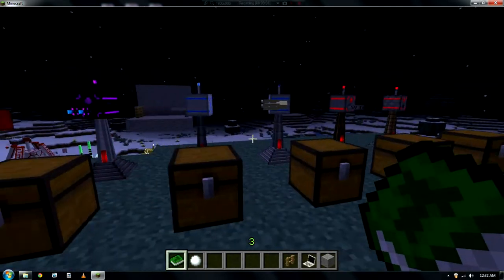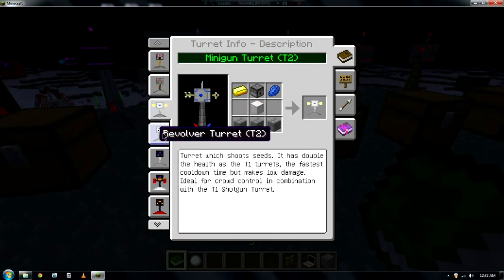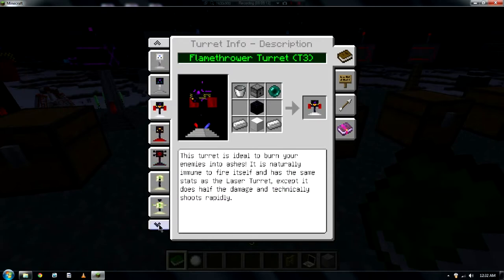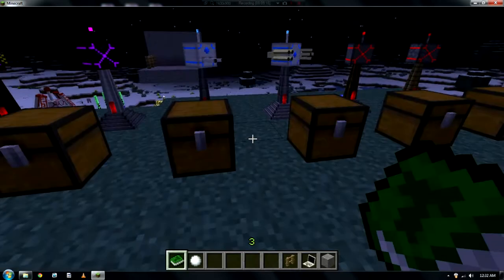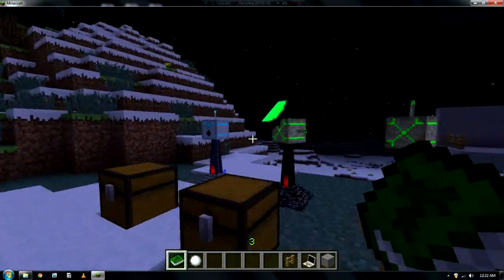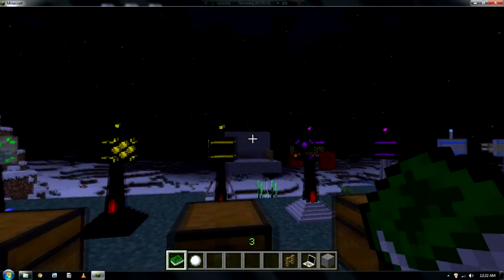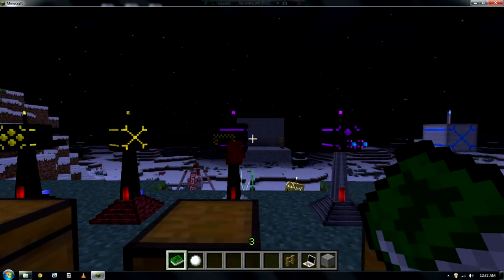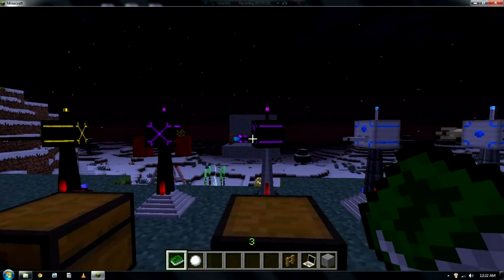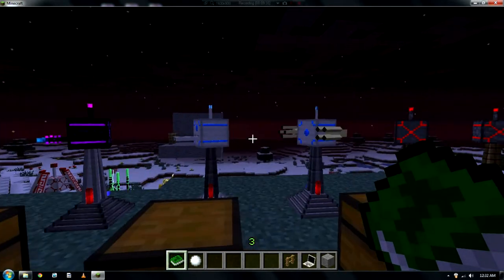So these are all your turrets. You've got the minigun turret, revolver turret, laser turret, flamethrower turret, sniper, flak, railgun, and artillery — all in a line there. That's your artillery, railgun, flak, sniper, laser turret, revolver, minigun.